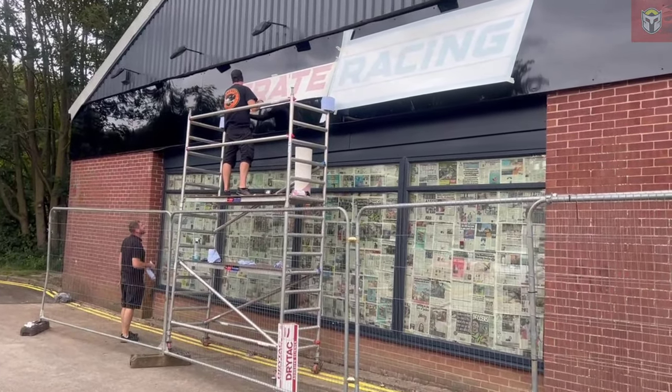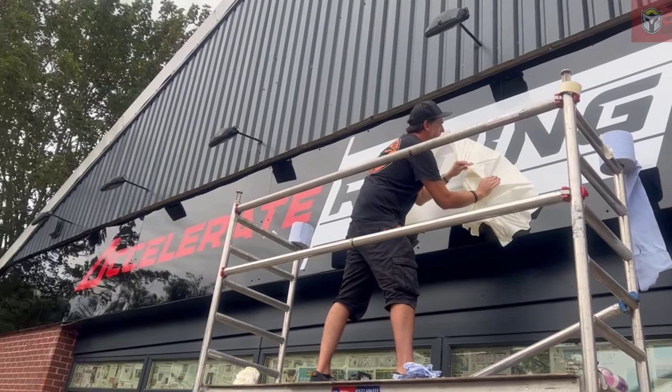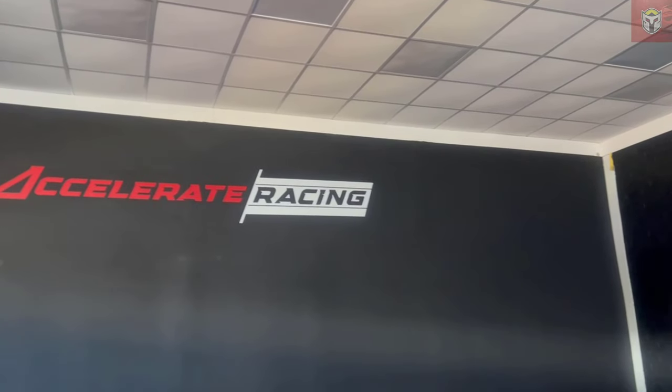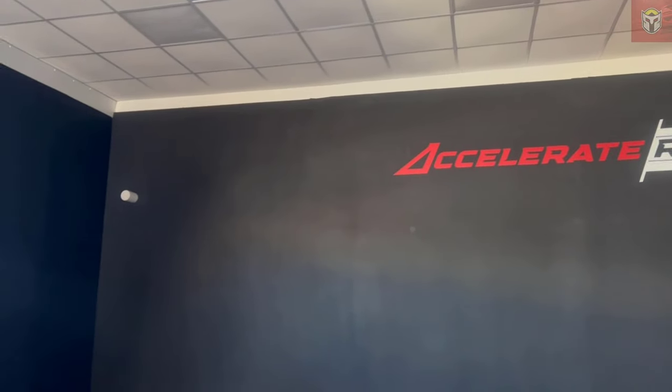This is Paul from Sign Solutions UK putting a huge logo up on the front of the building. The front of the building is about 40 metres wide so there's a lot of skill to put this up and make it look good, and I think the logo looks absolutely fantastic. So thank you Paul for all the hard work and signage around the building.